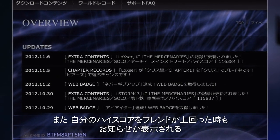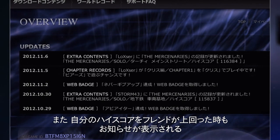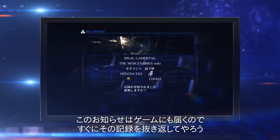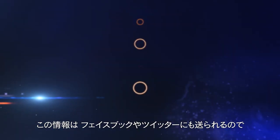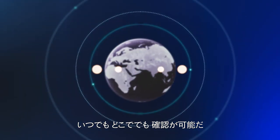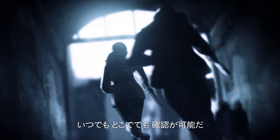Or if one of your Mercenaries high scores is beaten, that will show up in your updates to let you know right away. These notifications will also appear in-game to make playing with your friends even more fun. This information can be sent to Facebook and Twitter so you can keep track of what's going on in your online world from anywhere at any time.